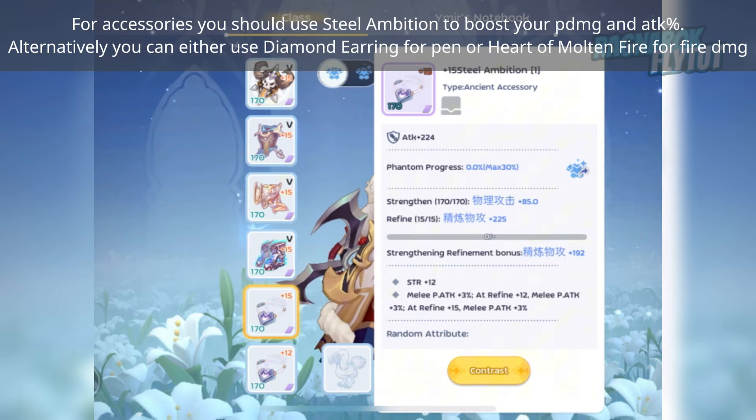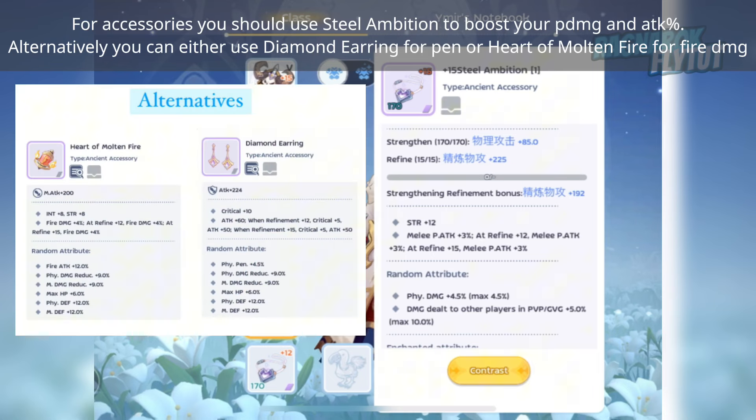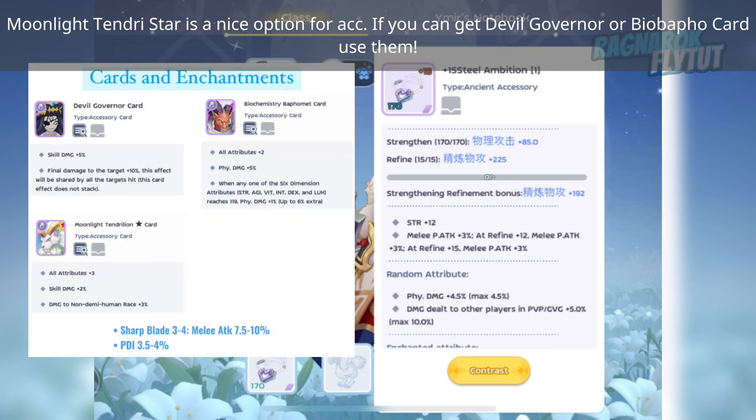For accessories, you should use Steel Ambition to boost your physical damage and attack percent. Alternatively, you can use Diamond Earring or Heart Elf Molten Fire. You need Sharp Lead 304 for your enchant to boost your attack and physical damage. Moonlight Tendri Star is a nice option for accessories. If you can get Devil Governor or BU Buffer card, use them.